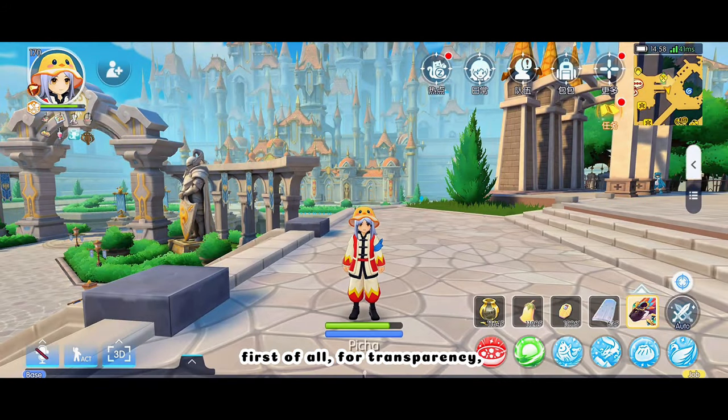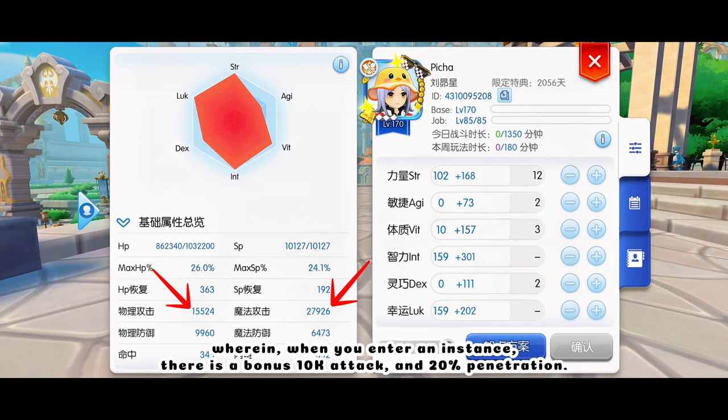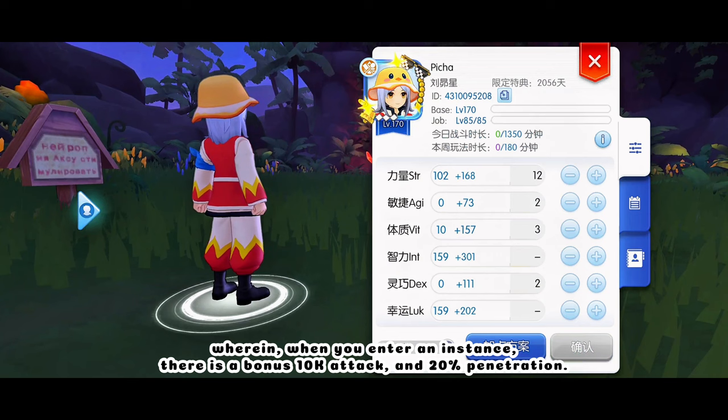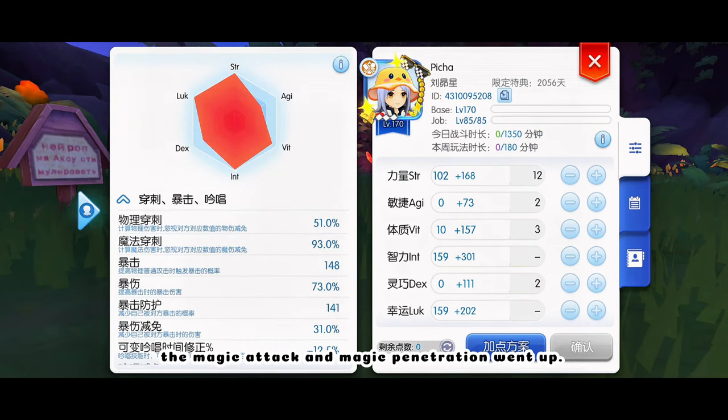First of all, for transparency, there's what I think is a feature in the Close Beta server, wherein when you enter an instance, there is a bonus 10k attack and 20% penetration. As you can see here, as I entered Panopy's secret realm, the magic attack and magic penetration went up.